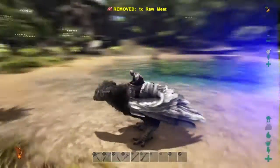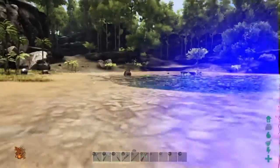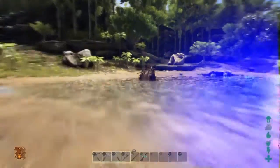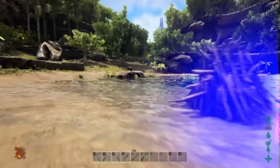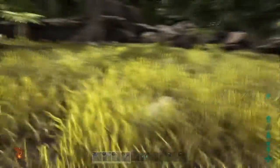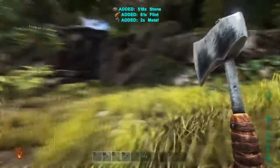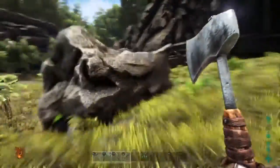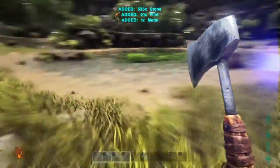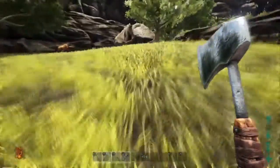I came over to this little place that a lot of people might know — a good place to build on the Island map. There's even a beaver dam here and some peaceful animals. I've got material rates turned up as you can obviously see, so I'm gonna gather up all the materials from around here and start building my new base right here.